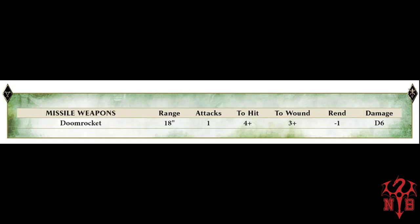Since he's called a Bombardier, we may as well cover his rockets first. He comes with the Doom-Seeker Rockets: range 18, one attack, 4+ to hit, 3+ to wound, minus 4 rend, D6 damage — which is a very good missile attack. This guy seems to be adept at being a ranged fighter, and he also has Grey Seer abilities, so he's not just a missile platform.